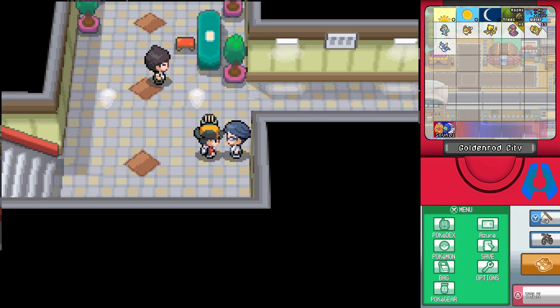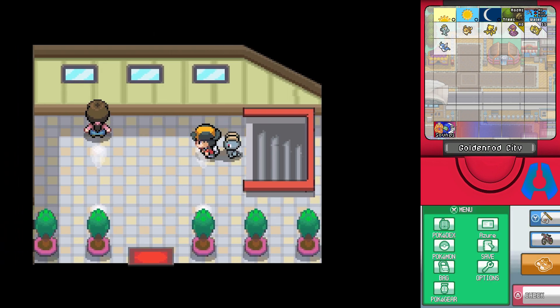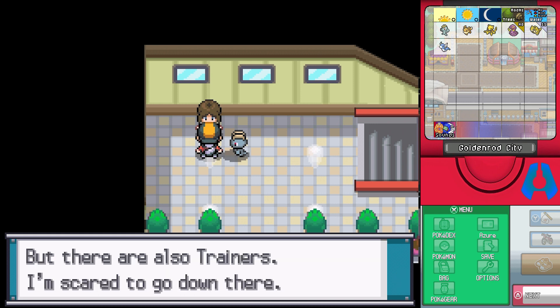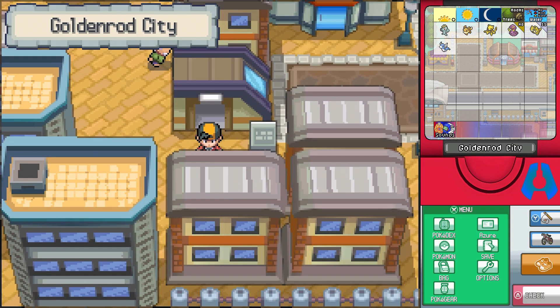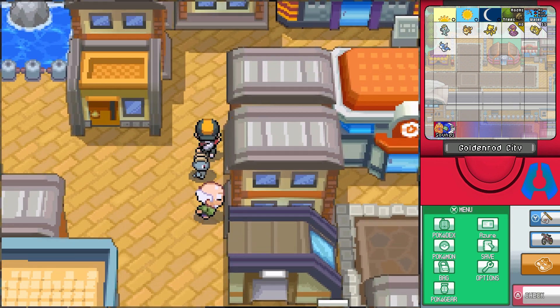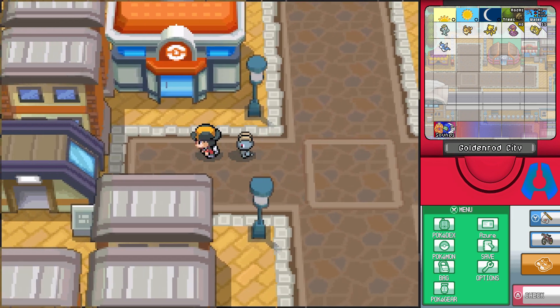Down here, in every other version of the game that isn't the US version - the ones that don't have Voltorb Flip - you get the coin case here so you can start doing game corner stuff. Let's head out. The trainer out front says there are shops downstairs but also trainers - I took care of them. They'll never use the Pokemon Center again since they can't call me to re-battle me, so their Pokemon are fainted for life.